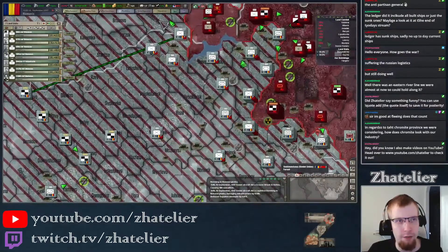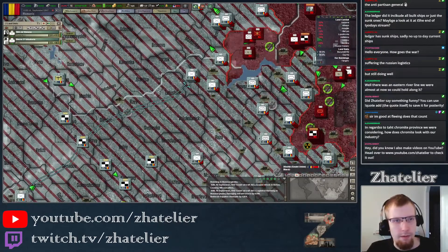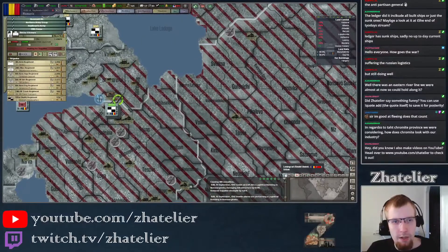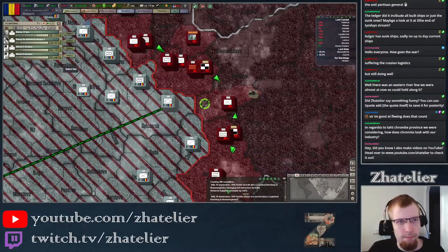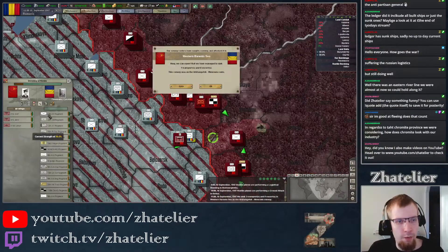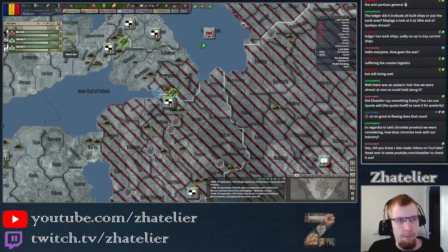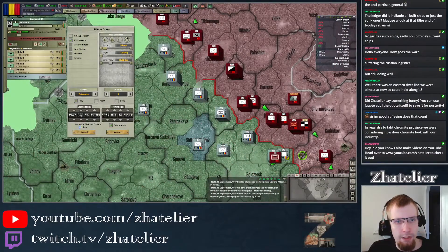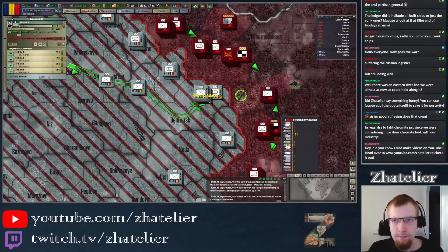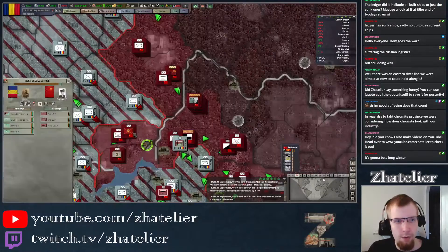We've got two divisions over here — get them in there. Do we have anything in here? Not really. You're going to go into Leningrad as well. Pull this one down south — it has been bombarded already anyway. Do we have anyone doing intercepting here? I don't suppose we do. I'll put you in intercept mode. The enemy is pushing forward in here — oh, there we go, we caught at least the bombers in here. Excellent.